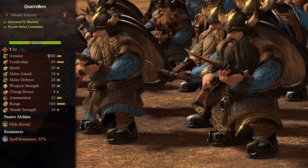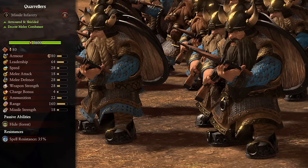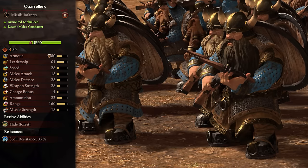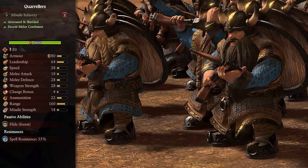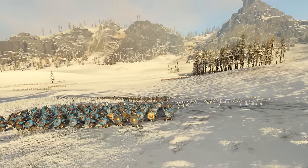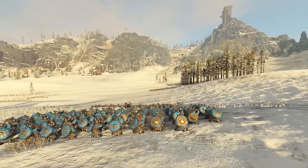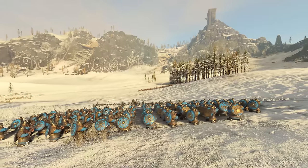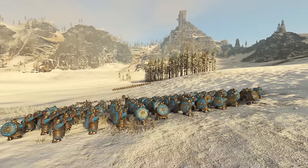Next up we have the Quarrelers. These are a tier 1 unit, are armored and shielded, and are decent melee combatants. These are pretty much the exact same as Rangers but swap the vanguard and stalk for more ammo, defense, leadership, and double the armor. I would leave either on my back lines to fire over my front lines' heads. The added tankiness is a nice touch and makes them a lot harder to take out with non-armor-piercing damage, but still avoid melee combat at all costs, since it really is a waste of their time if they have any ammo left. Just keep them back and safe and they'll do great work versus less armored targets.